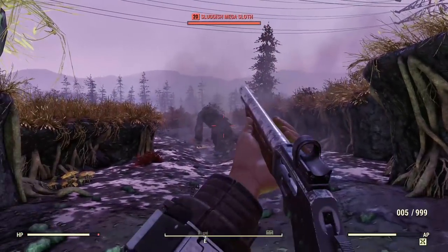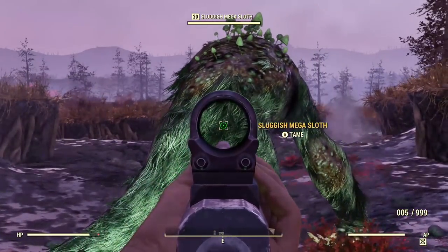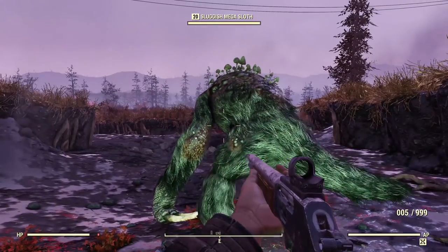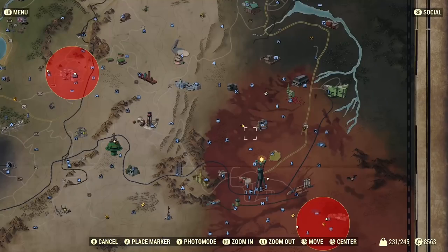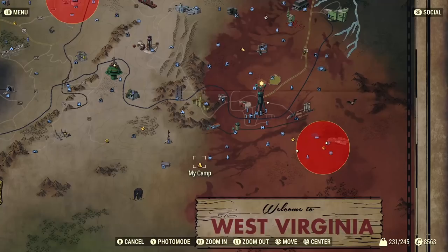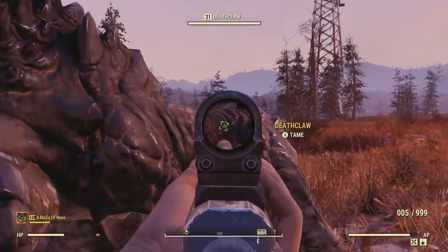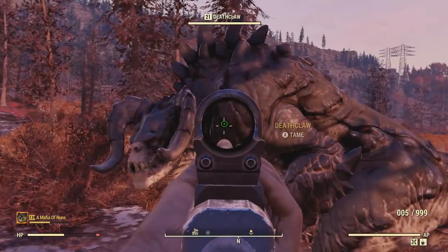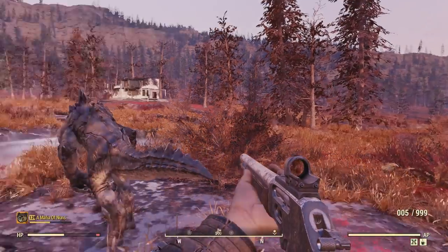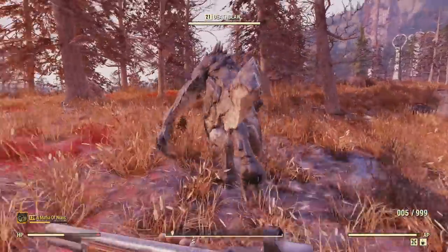Once you actually go ahead and find one — this was my Mega Sloth — what you're going to want to do is either pacify it or you can just hit the tame button immediately. I prefer pacifying and then walking up to it. You'll be met with a prompt that just says 'send this animal to your camp,' and it tells you if you have a current animal, this will override it. What that means is that when you have one, you'll see I go ahead and get my Deathclaw and it overrides the sloth. They'll both be there, but the sloth will go away once you relog.